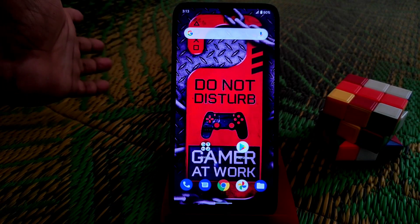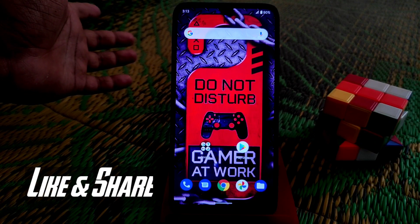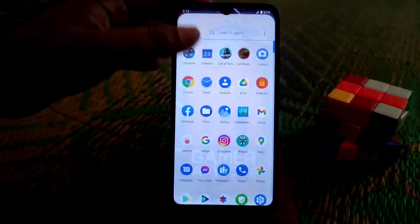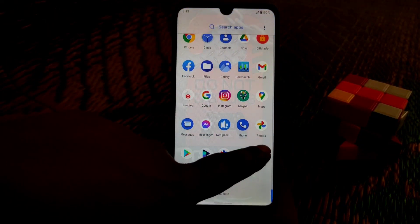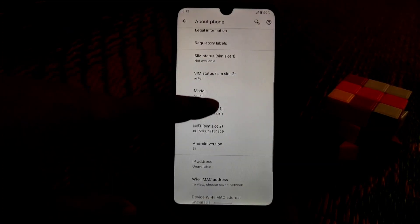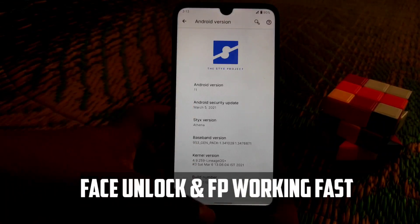Welcome back to another ROM review. This is Sticks OS, the very latest version — the second build for Redmi 7 and Redmi Y3. As you can see from the About section, this is Android 11, the official version, so no problems there.